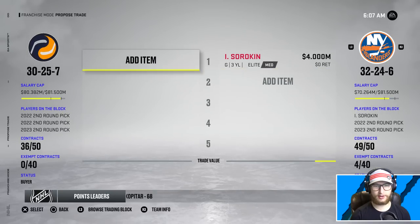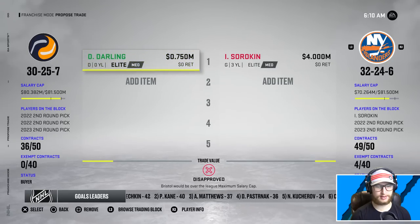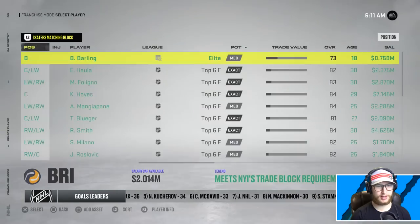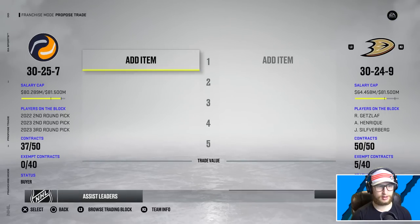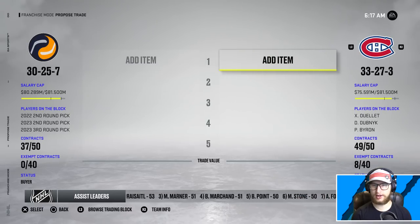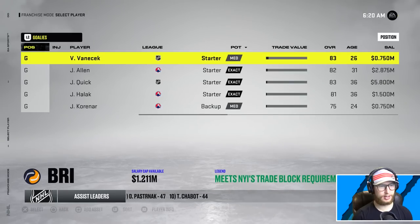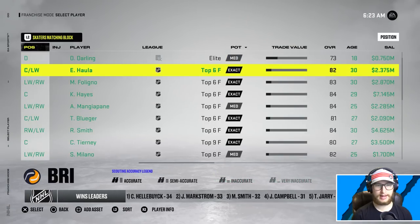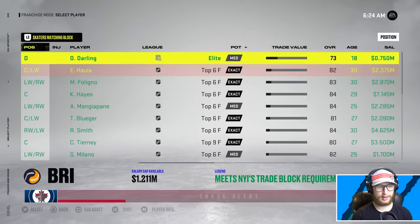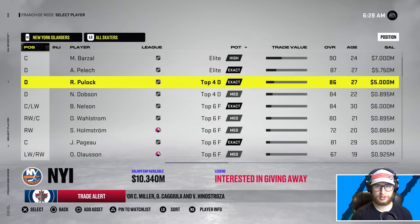They want to get rid of Sorokin and I'm willing to play ball - I want a good goalie. We would be over the max salary cap though. Let's go to skaters matching the block. We get one - Chris Tierney and a third for a second and a fourth. Another centerman added to the team. Now I want to go back to the Islanders and try to get Sorokin. I could get rid of Haula - see you later. The Islanders would have more than 45 skaters - okay tricky.